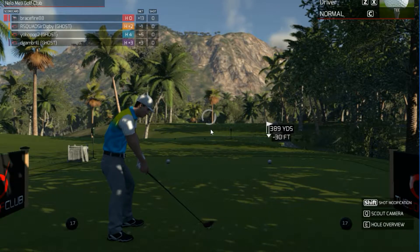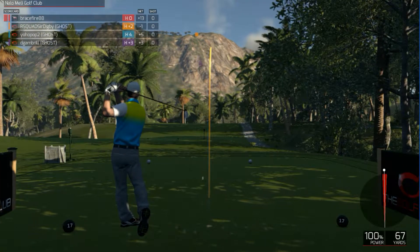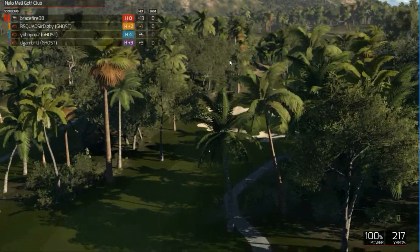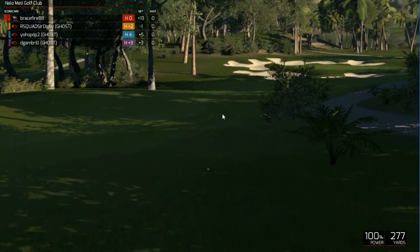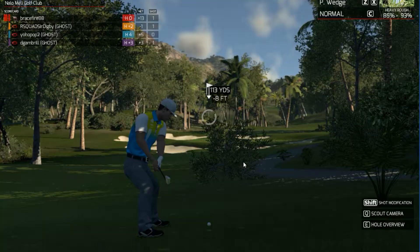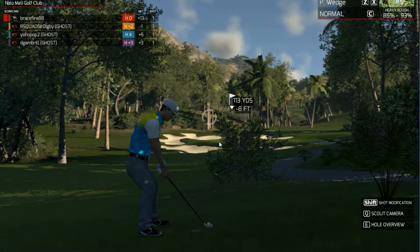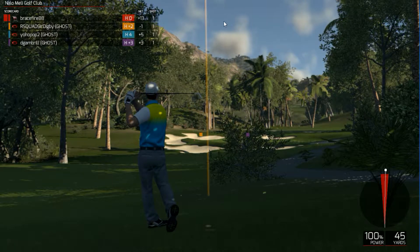Two more holes to go and then we are done. Hole 5 — negative 30 feet elevation, that's a big drop. Oh no, oh no — oh yes, okay, it kicked left. I was worried I was gonna get stuck in a bush.